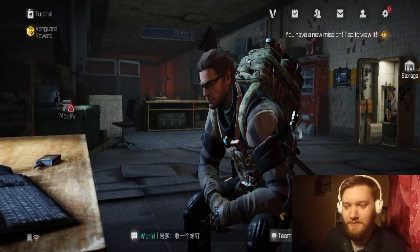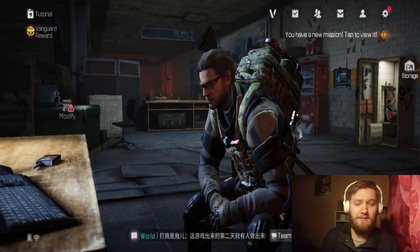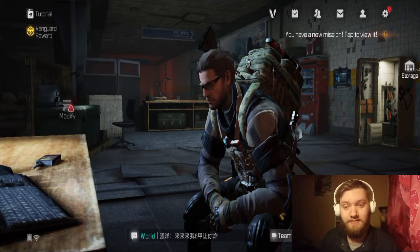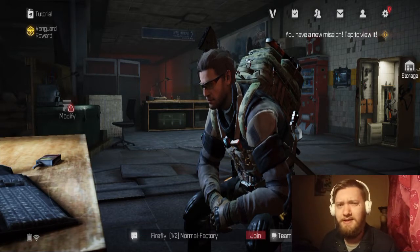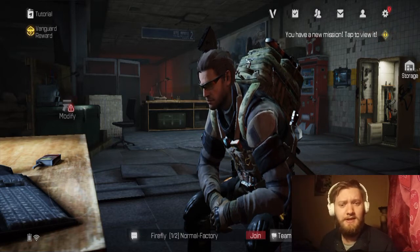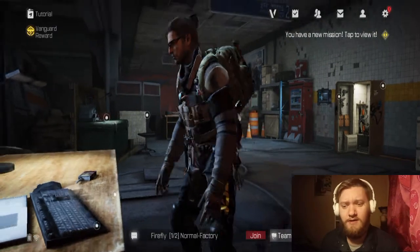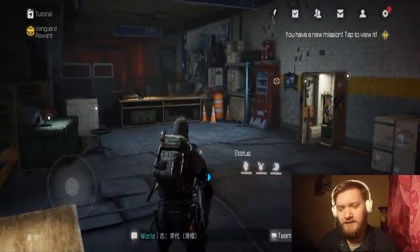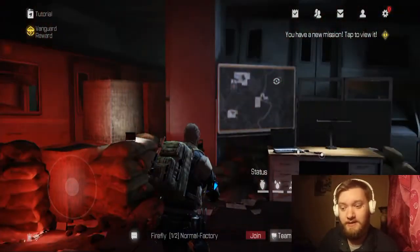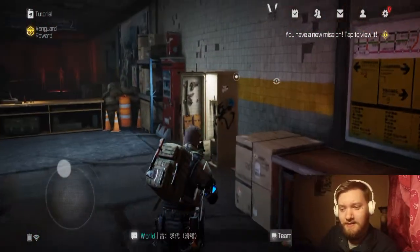What's up beautiful people, my name is Ghostly and welcome to a video. Today we are playing a kind of new game — it's in alpha or beta version, I don't remember — but it's called Lost Light. It's something like Escape from Tarkov or Badlanders. Badlanders is another mobile game that's kind of similar to this, but yeah, let's check it out.